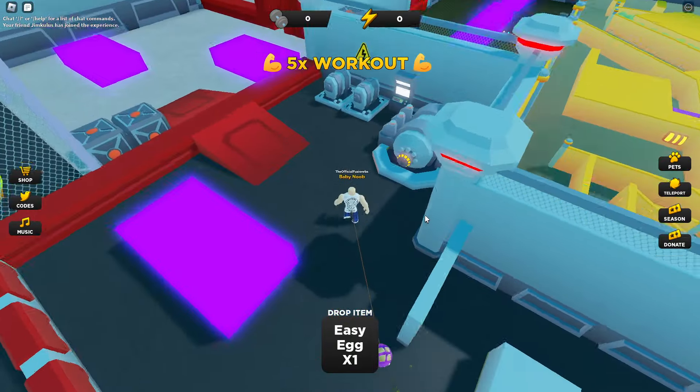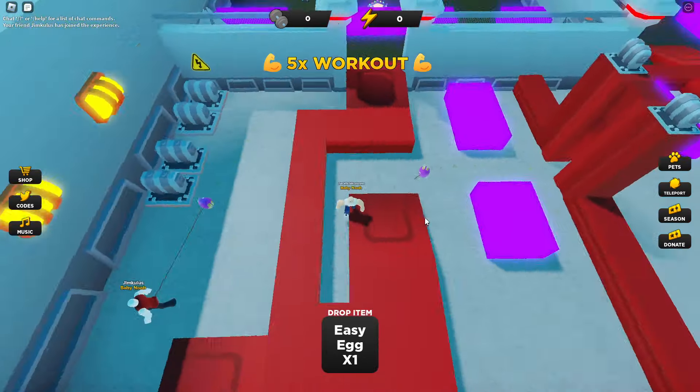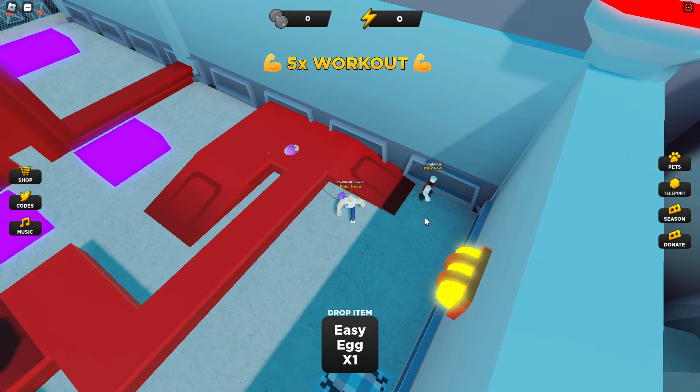We got them this way. Let's go up here. We're just going to basically secure the egg and bring it to the end and hope that we don't die in the process. For this one I have to go like this and walk through here. We're gonna go up here and try to get this egg on this path.